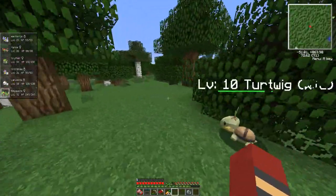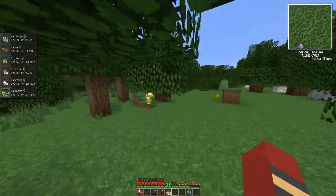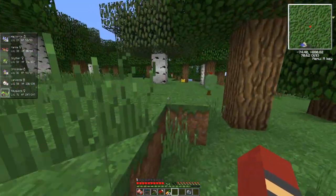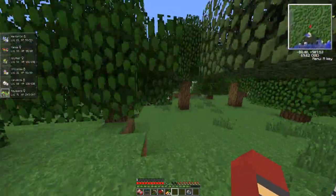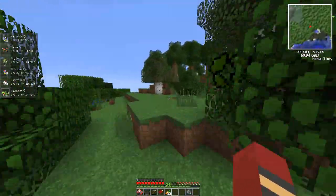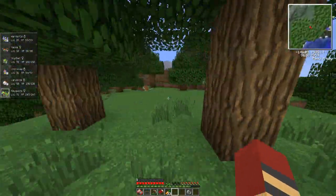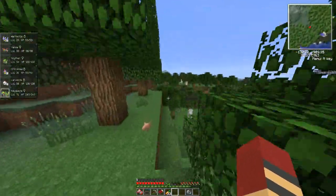A Snivy! Two Snivvies? Well, where's the Bulbasaur? Because I already caught you and fully levelled you up to Serperior, so I don't need you. But yeah, we wouldn't have seen him if we were flying — that's the thing, we would not have seen the Snivy if we were flying. Turtwig! Oh my god guys, there's two starters! There has to be a Bulbasaur for sure. Hey, a level 49 Pichu? What the hell? That is ridiculous — I'm going to leave him. We've seen two grass starters.